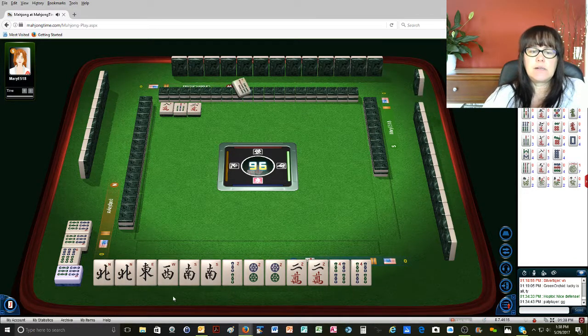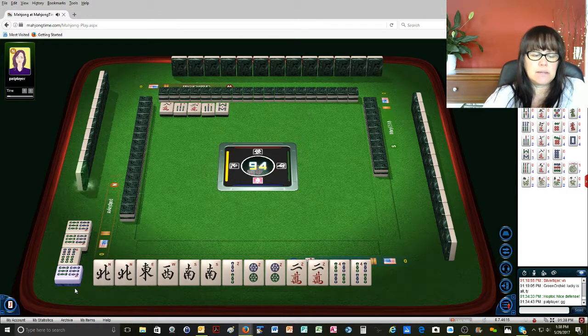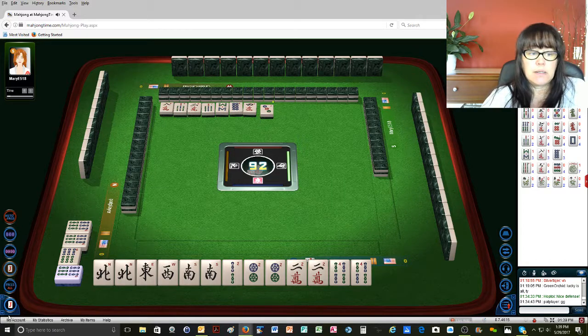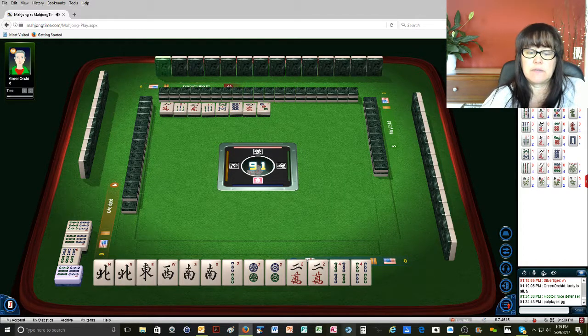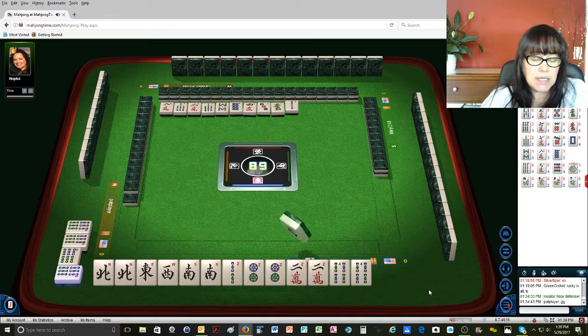We need an east and a west. Seven bamboos, eight bamboos — that's a little scary because there's a PUM of sixes. Six bams, four characters. If they're playing two, four, six, eight in bams, we're in trouble. Three dots. Hopefully they're playing consecutive. Green dragon — let's hope they're doing either consecutive or three, six, nine. Two bamboos.